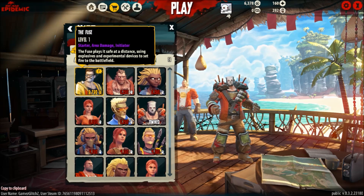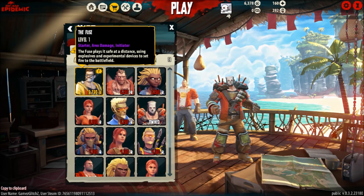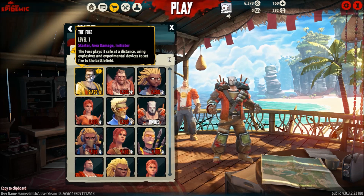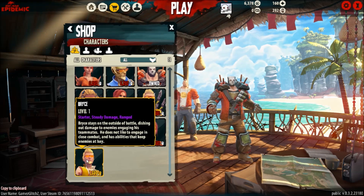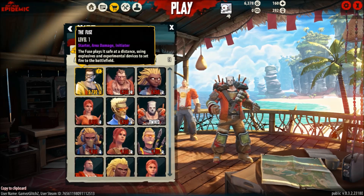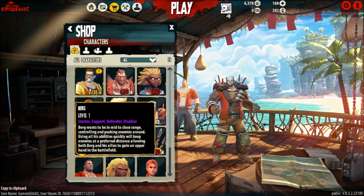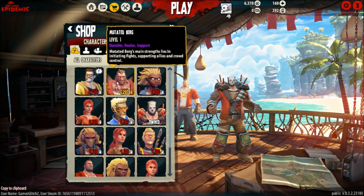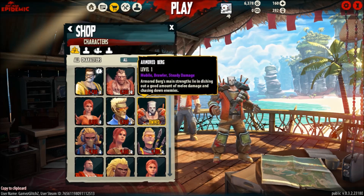They also seem to have added more characters to the shop. They've added the new Fuse — he looks like Duke Nukem, honestly. They also added Bryce. They're both ranged characters and basically do a lot of damage. I really hope they're going to add more melee characters like my friend Armorberg, which I really enjoy playing.